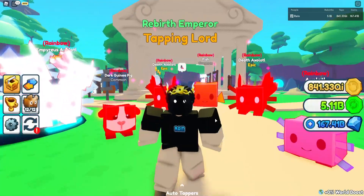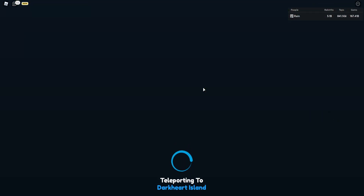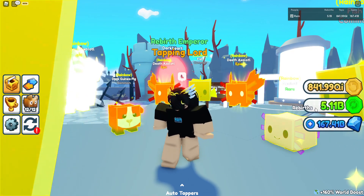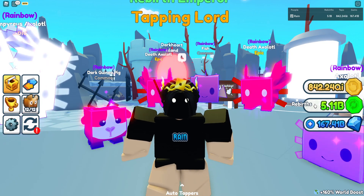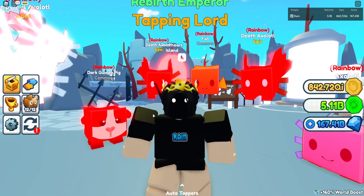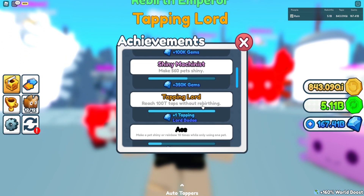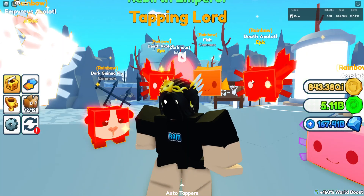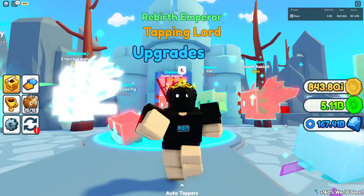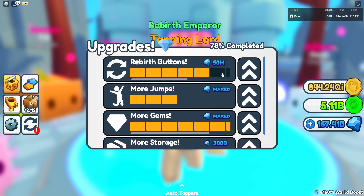In summary: Step 1 is unlock the last island. Step 2 is increase your rebirths — use your auto taps and upgrade the gems to get more gems, then upgrade the rebirth buttons. Step 3 is slowly hatch and strengthen your pets.